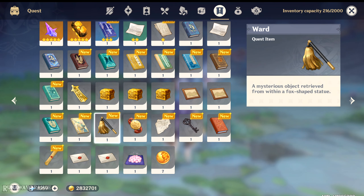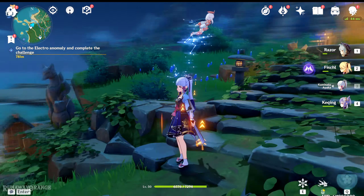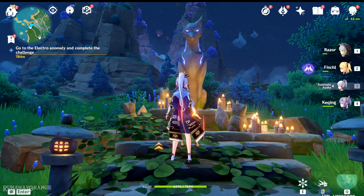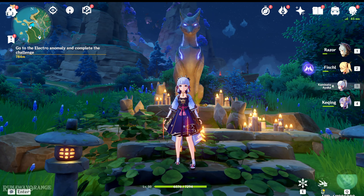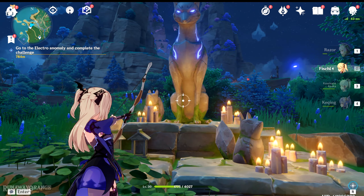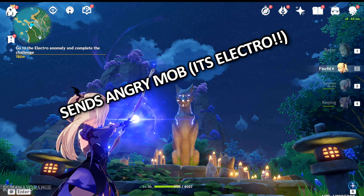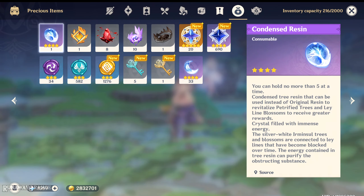Assuming you already got this ward that you received from talking to the lady who used to be here, she's going to be talking to you about the shrines or this fox statue right here. All you need to do is hit this thing with electrical elemental damage. After that, she'll be giving you this ward right here.